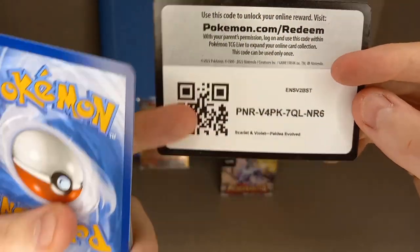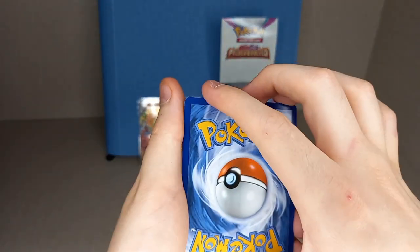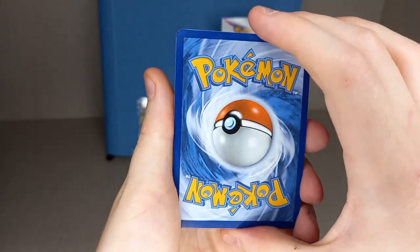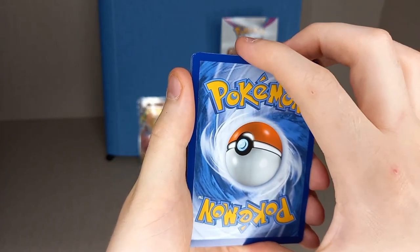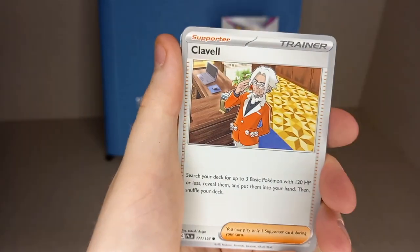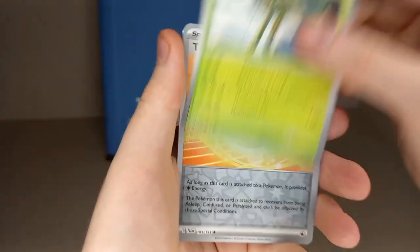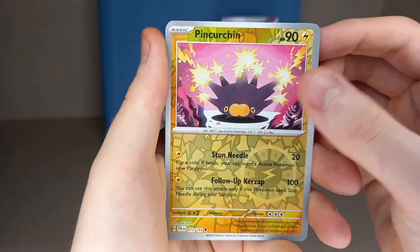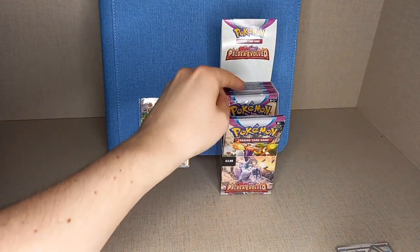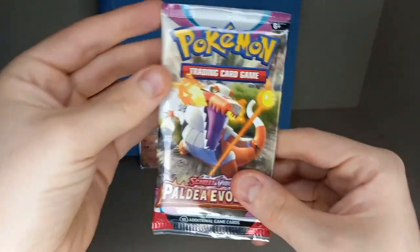The only secret artwork rare that prices higher is the Iono - it's the highest. But after that, artwork rares like Magikarp, Tyranitar, Raging Bolt - they're all better than secret art rares for some weird reason. Next pack: psychic energy, Clavel, Tropius, Dunsparce, Hoppip, Delivery Drone, Ferrigraf, Spidops, reversal energy reverse holo, reverse holo Pink Urchin, and hollow Lokix. Eleven packs left, almost halfway. Got two hits - not too bad.